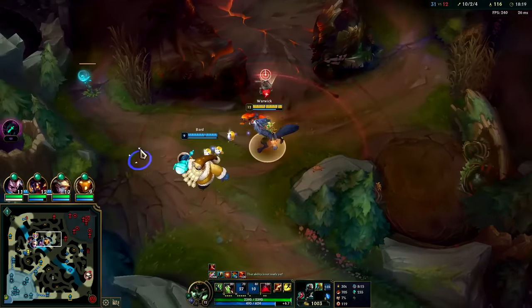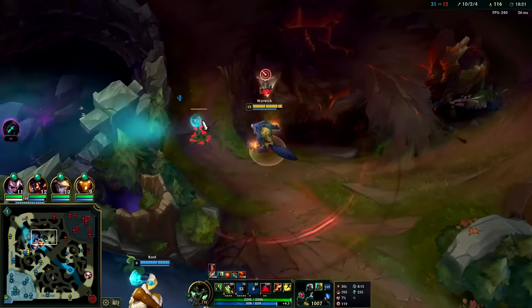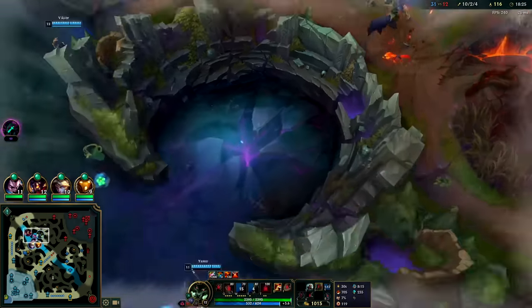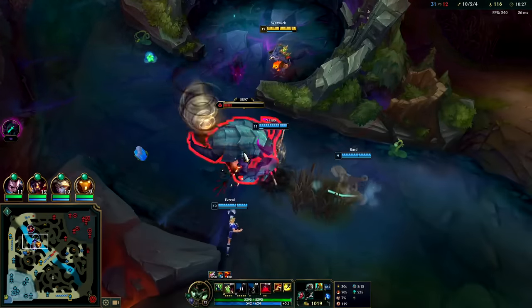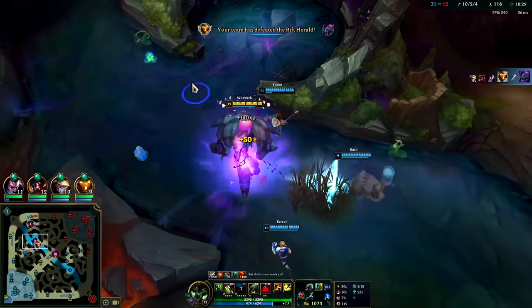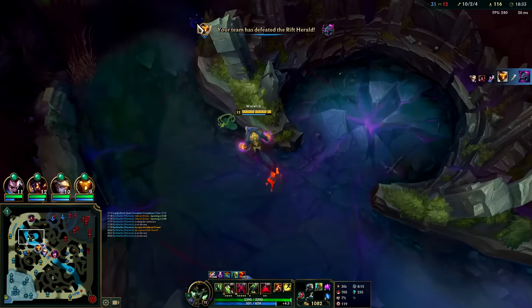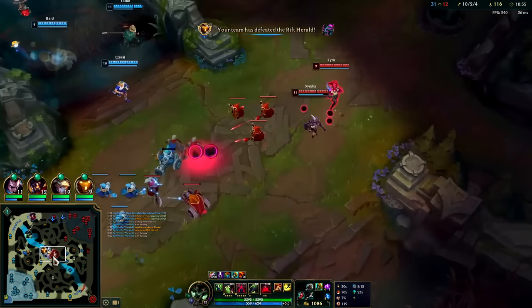I'm surprised he didn't dash — he wasn't afraid of my R. I could have tagged him with R, but I know Syndra's there. She's gonna knock me off of him, thus canceling my suppression. All right, we got Herald — I'm gonna take it top side, I don't want to chase this. We got the Syndra flash, pretty good.